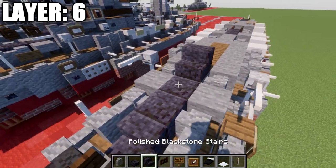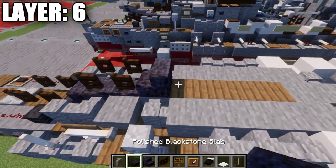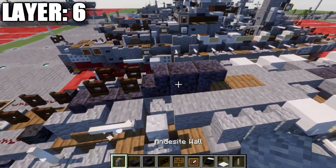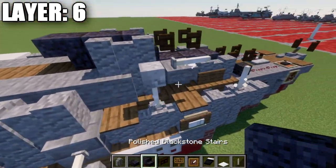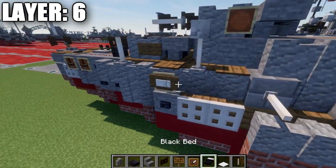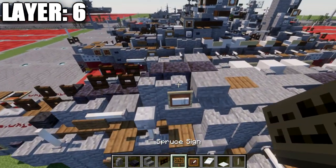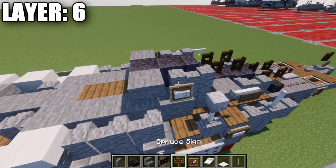Followed by two fence gates coming off the stair going forward. Go back from the block with a polished blackstone full block and an upside down stair. We're going to then place down 2 andesite walls to both sides, and then grab our stone and place down a stone upside down corner stair on both sides of the stair. Also place down an item frame on the side of the wall, a white bed in the item frame, and a spruce wood sign on the side of the wall.